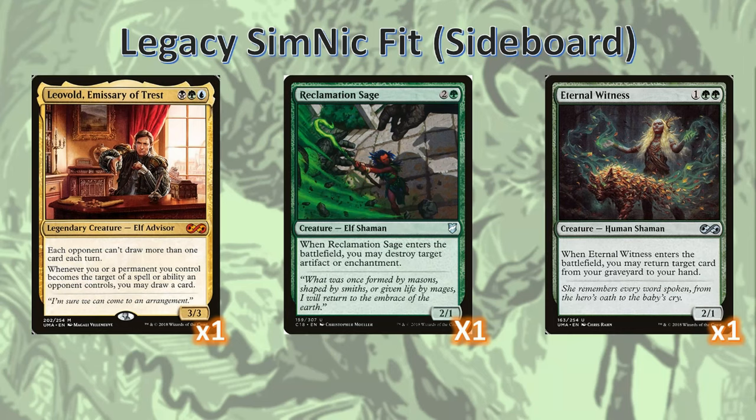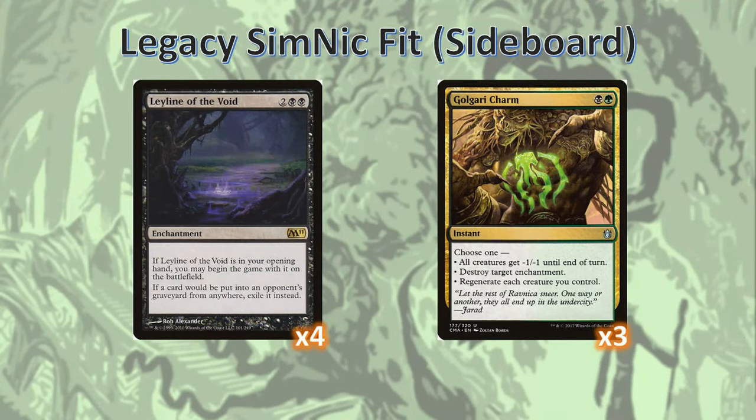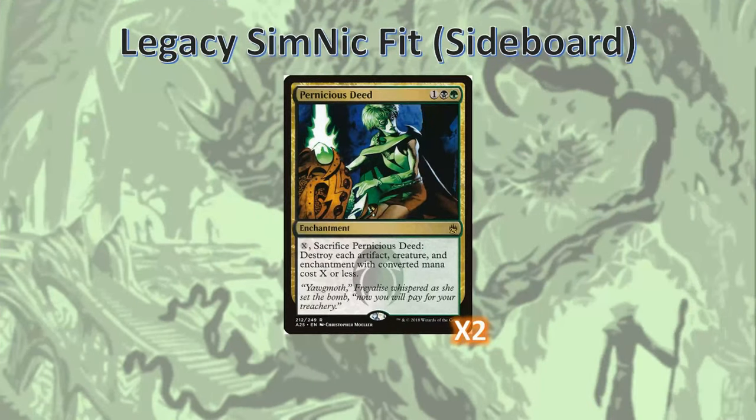Now onto the sideboard. Starting out we've got some great Greensun Zenith targets: Leovold against Blue Dex, Wreck Sage against Artifacts and Enchantments, and Eternal Witness to get back things if our opponents have mostly kill spells rather than exile spells. Leyline of the Void obviously for Graveyard Dex, and our slicing-dicing Swiss Army Knife sideboard card, Golgari Charm. Some of you might have been wondering where the Pernicious Deeds are — well, they're sitting right here in the sideboard. I find that I bring them in against a lot of matches but not every match, and I don't miss them too much in Game 1. You could probably find a spot for them in the main deck, but they're living in the sideboard for now.